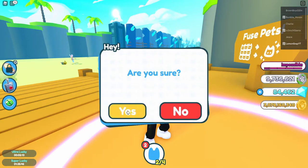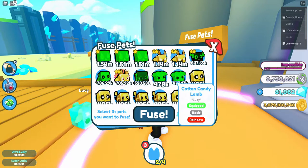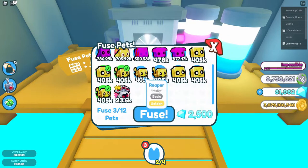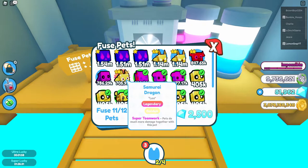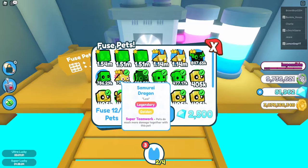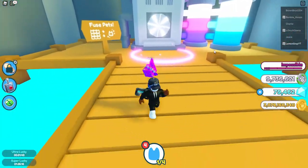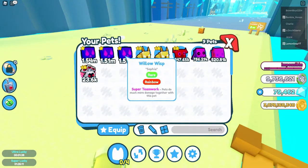I think we'll do one more fusion after this, but it's not looking too good — we got another cotton lamb. Let's use the samurai dragon — and we got a rainbow fish. So as I thought, we've got unlucky, but that's all right since we've used our first will-o-wisps.